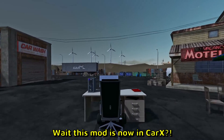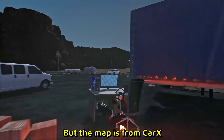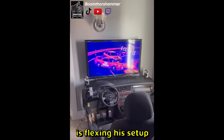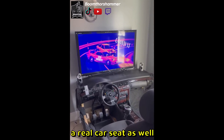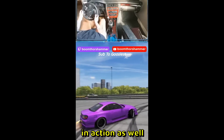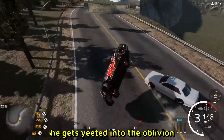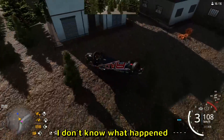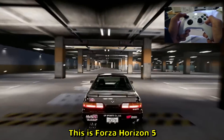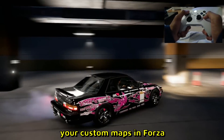Wait, this is CarX? This mod is now in CarX? No it's not — this is Assetto Corsa, but the map is from CarX. Kind of fooled me there for a second. Torus Hammer is flexing his setup — I do like it, real car seat and a Thrustmaster setup. Here is the setup in action. So here is the CarX drift train when suddenly he gets yeeted into the oblivion — this is kind of cool. This is Forza Horizon 5; it looks so good it doesn't even look like it's custom made. You can make custom maps in Forza.